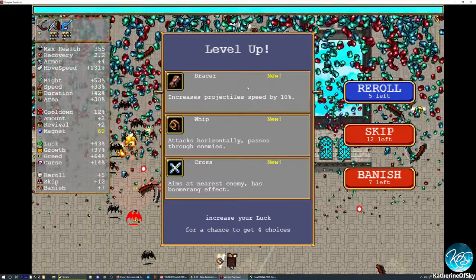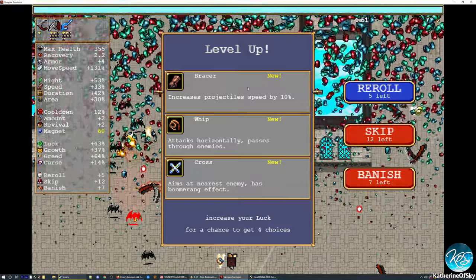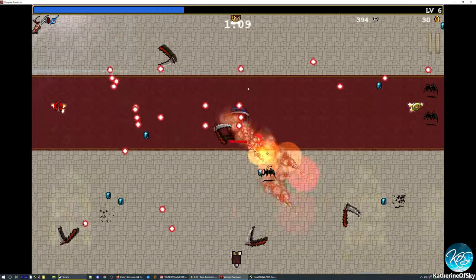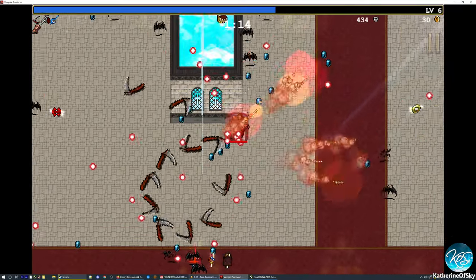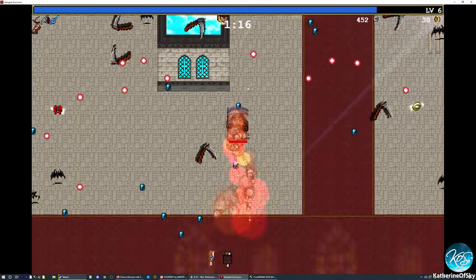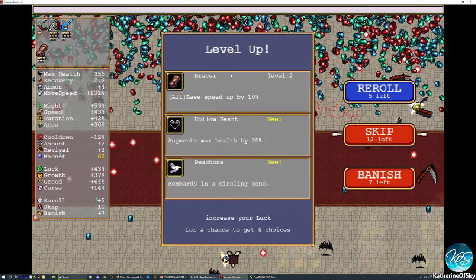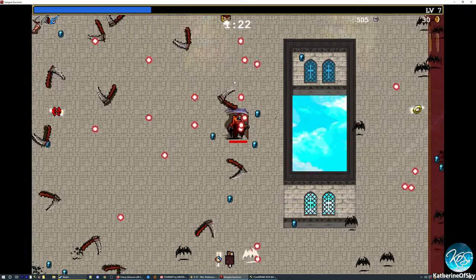Bracer — I think we can take the bracer. I think we have an extra slot here. Let me check. Yeah, let's take the bracer. We have a lot of options for weapons because we're getting that duplicator for free. That means we could take the lightning ring — that is a nice one. You can remember it because the duplicator adds things, and the whole phrase of lightning never strikes twice. But in this case, it definitely does.